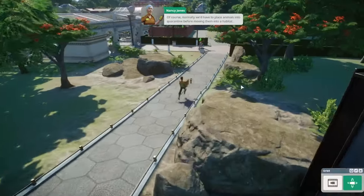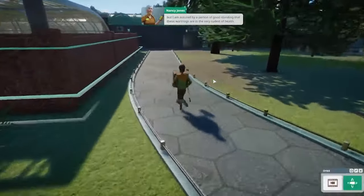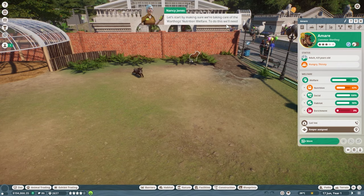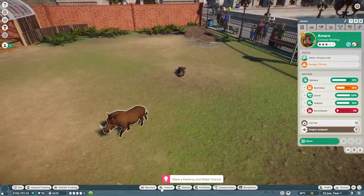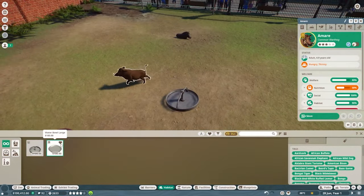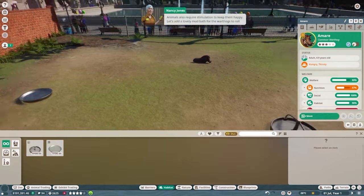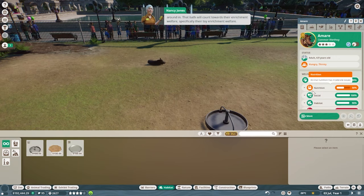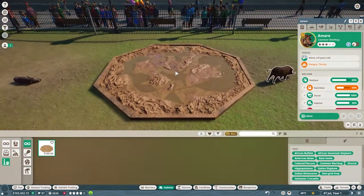Normally we'd put animals in quarantine before moving them into a habitat, but these warthogs are in good health. Nancy asks us to finish the warthog habitat. We go into habitat items and place a small food trough for about $100, then a water bowl. Animals also require stimulation — so we add a mud bath for enrichment, specifically toy enrichment welfare. We find it under enrichment items and place it front and center where guests can see it.